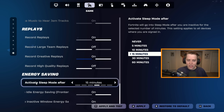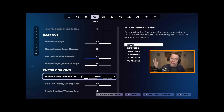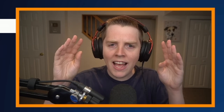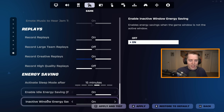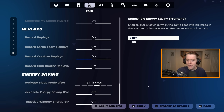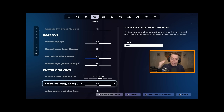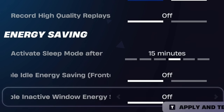Same thing goes for your energy saving. There are three settings here now: Activate Sleep Mode After — you could turn this to Never, but I have it on 15 minutes myself, which gives you that screen that pops up asking 'are you still playing Fortnite?' Enable Idle Energy Saving is on the front end, and then there's Window Energy Saving. You could turn both of them off if you don't really care about saving energy. Saving energy isn't technically a bad thing and this only applies when you're not playing Fortnite, but if you want the absolute best FPS, just turn it off.